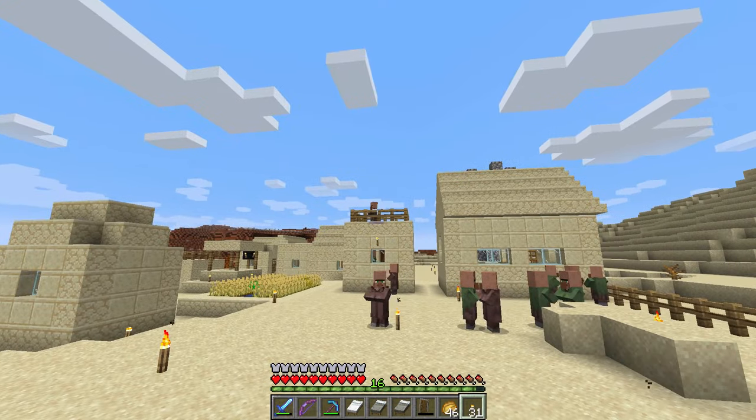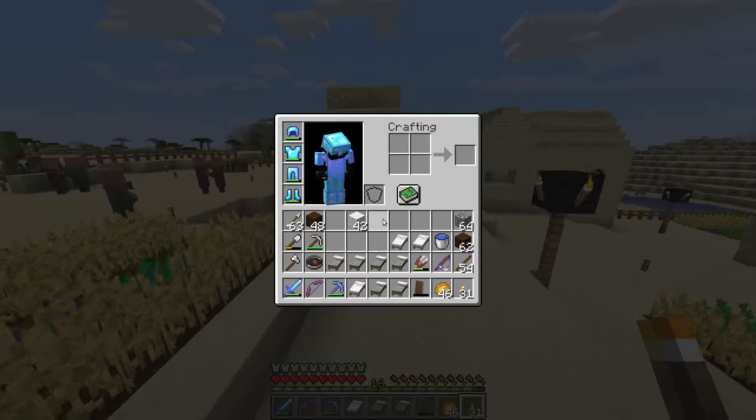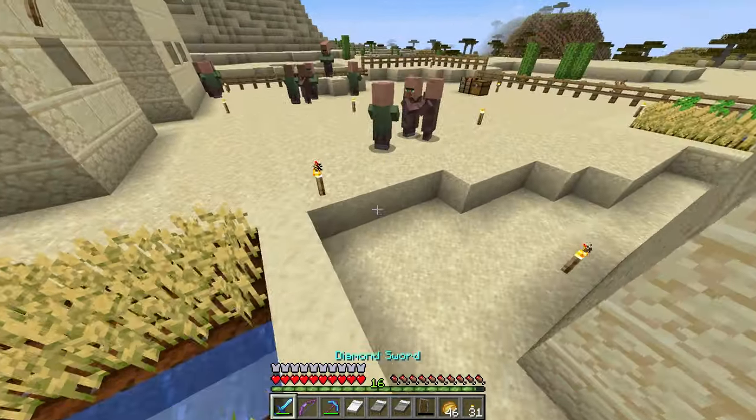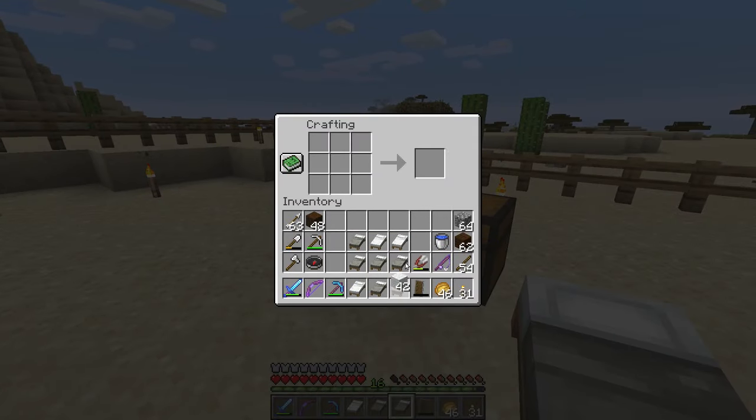That's one, two, three... I don't know how that guy got up there. One, two, three, four, five — yeah, 15 villagers. So we need 15 beds. That is nine — we need 15 beds in total. Nine, 10, 11, 12, 13, 14, 15. Cool — so that is six more beds needed.